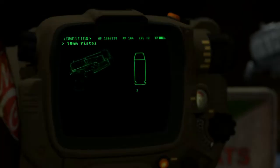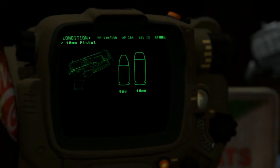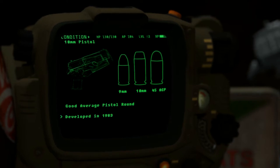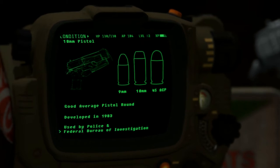The 10mm cartridge is not the most popular round in the world, but it is a real-world caliber filling the gap between 9mm and .45 ACP. Fast and hard-hitting, it is the ultimate middle ground pistol caliber. It was developed in 1983 and is widely regarded as a hunting pistol round, but has also seen use with police forces and briefly with the FBI.